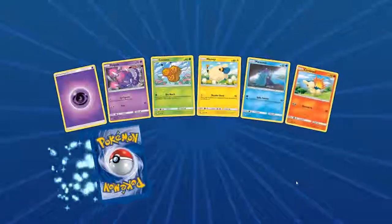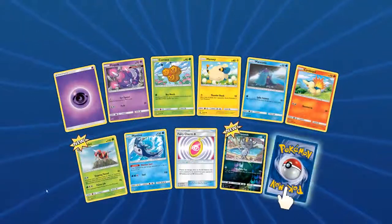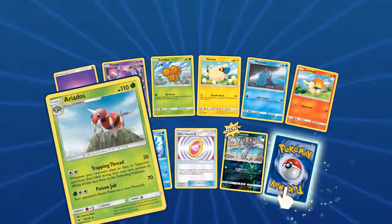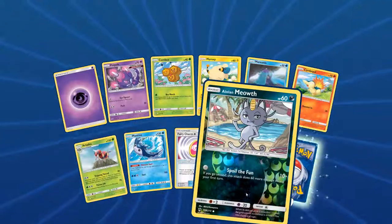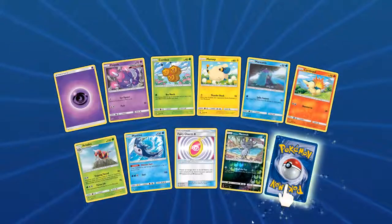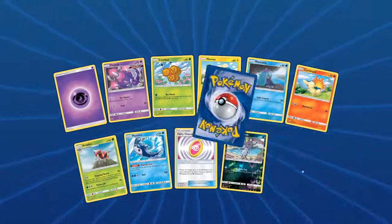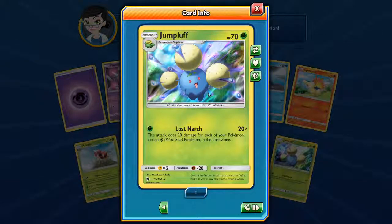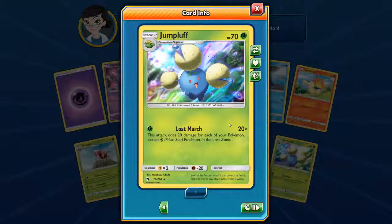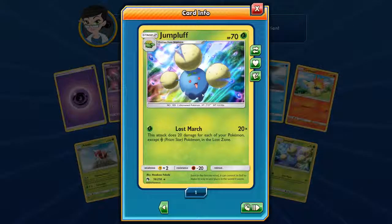Four packs remaining after this. Got another Poipole, Areatos, Foil Alolan Meowth. Our rare is a Lost March Jumpluff with the holograph on it — looks really awesome. I think this is a pretty good card, one that I watched on YouTube.